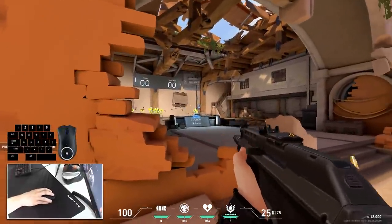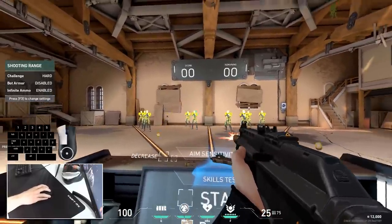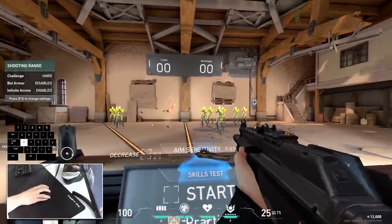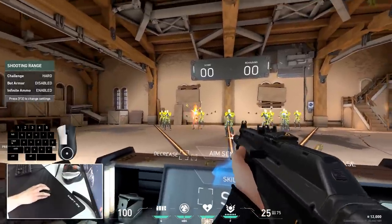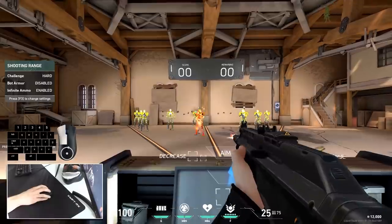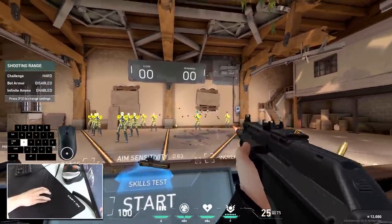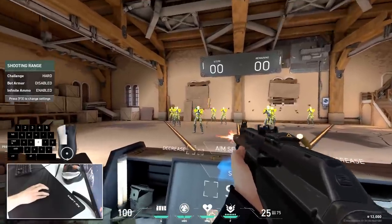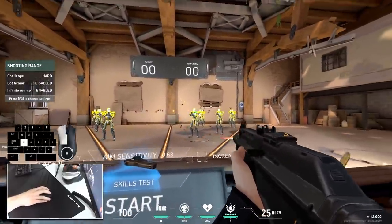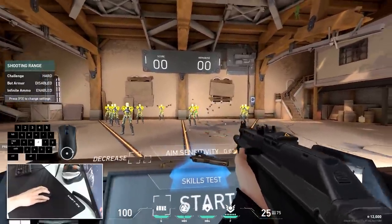I personally prefer burst firing with automatic weapons, even though I can one-tap with great consistency — sometimes it's much better to secure your kills with burst firing. When I'm engaging in combat using burst firing, I always aim at the neck or upper chest of my enemies. The main reason is that vertical recoil will bring my 3rd or 4th bullet up to the enemy's head location and guarantee the kill.